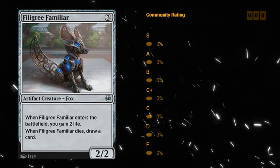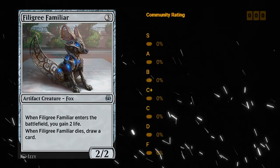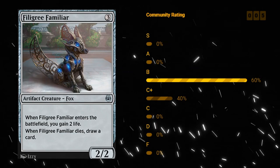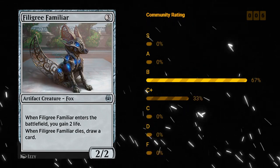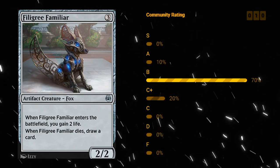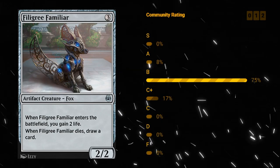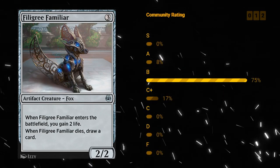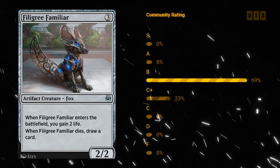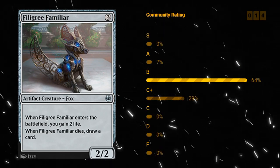Filigree Familiar — three mana 2/2 uncommon artifact creature Fox. When it enters the battlefield you gain two life, and when the Familiar dies you get to draw a card. Just a nice little value creature that goes into pretty much any deck, and it's also an artifact for potential artifact synergies. Familiar is a fine card — at the very least a C plus, just a good value card, and you're never unhappy to include this in your decks.